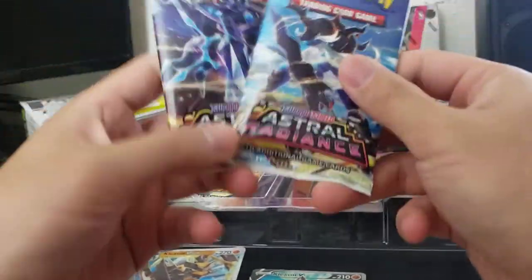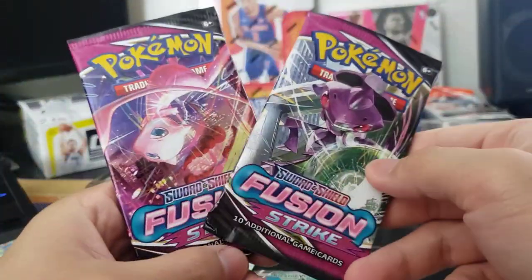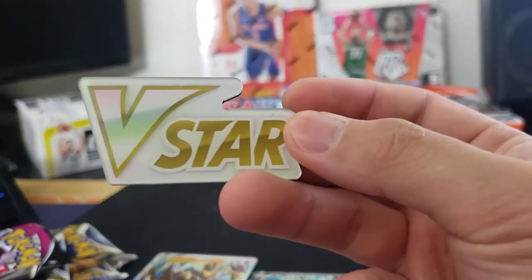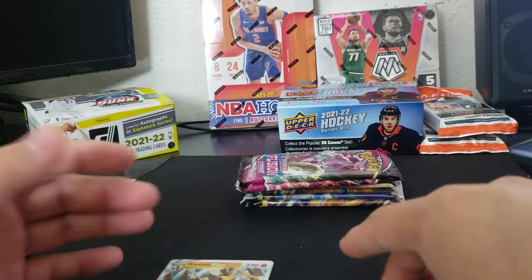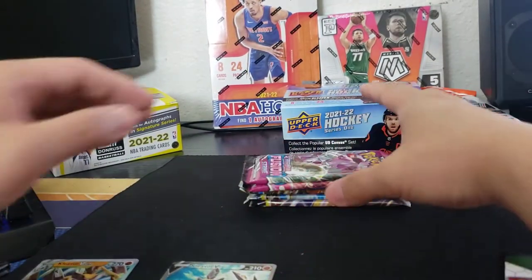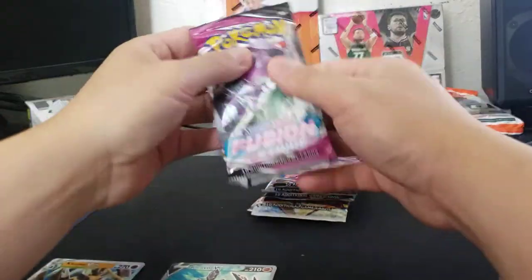For the packs we have two Astral Radiance, the newest set as of this moment, two Brilliant Stars — so we have two shots at Charizard — and two Fusion Strike, which is a set I kind of skipped. In terms of value, I'd place the V-Star promo card at around five to ten bucks, the jumbo at about five bucks — that's already 20 to 25 bucks in value — plus 20 dollars in packs. So this is actually very solid value for the price.